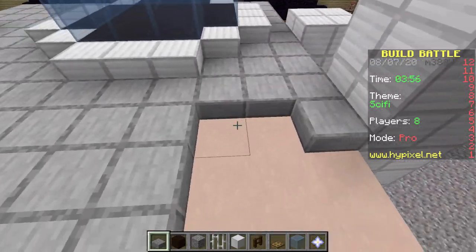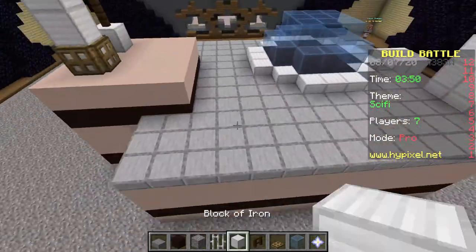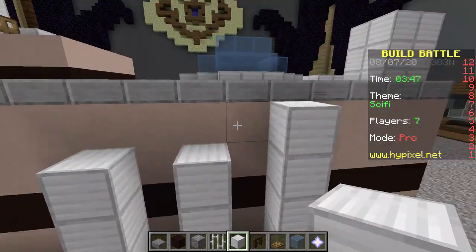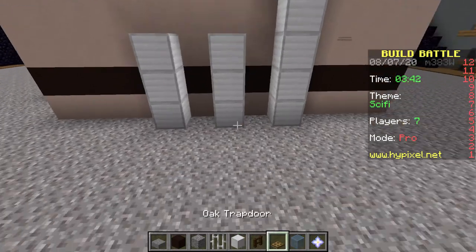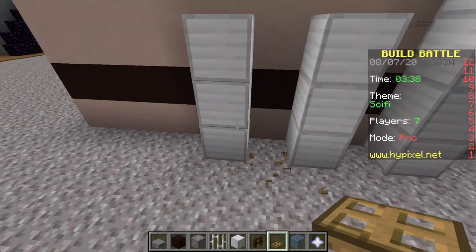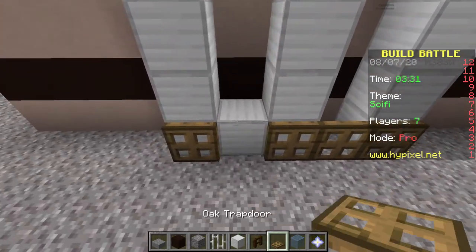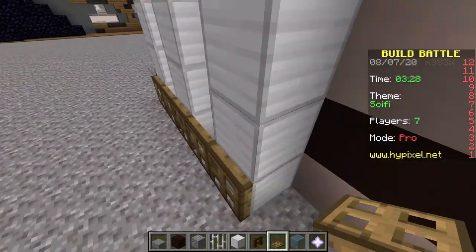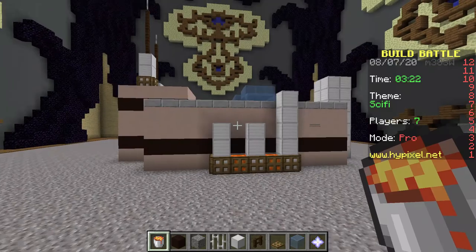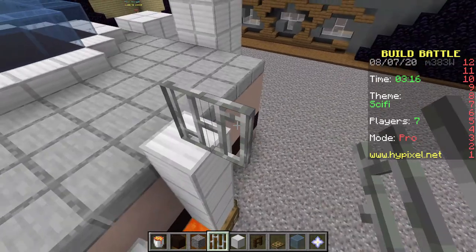Do we want to keep building the exterior up or do something more interior based? I'm not 100% sure. Let me add just a few iron blocks back here — we want this generator look. Maybe one going up just a little bit taller than the other two, and then we'll have some trapdoors surrounding it as well. My trapdoors are starting to disappear — what the heck? I should not have played in 1.15 because I think it's messing me up a little bit. Let's get some lava out and put them right there — not sure why, but it could add a cool little bit of flare.